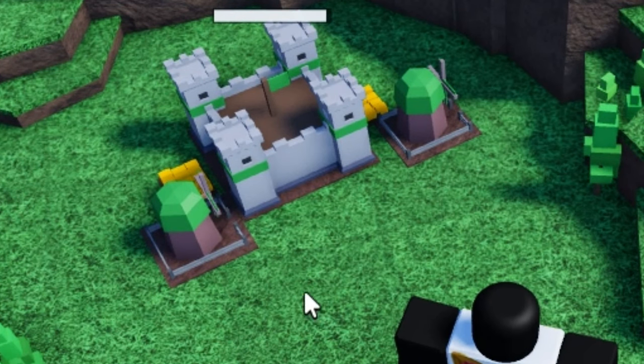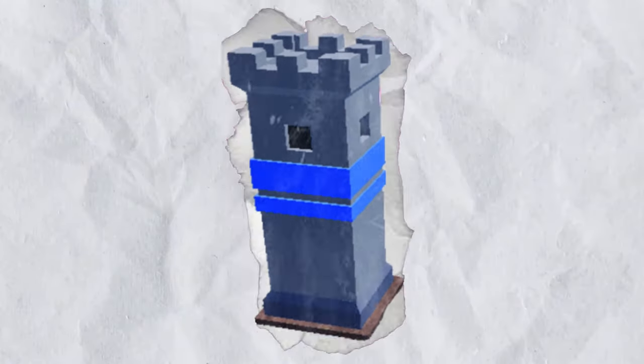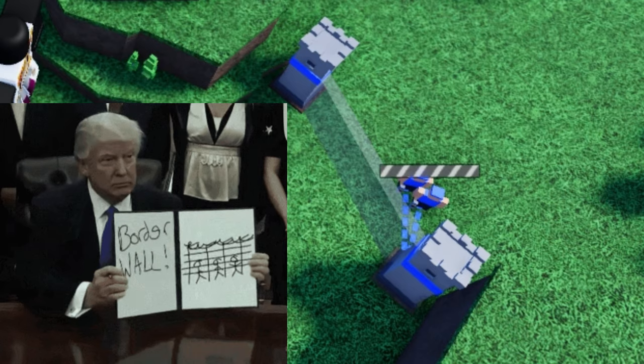You can also try recruiting an archer to guard. But what do you do if they constantly attack your windmills? Well, put that archer in a highly fortified area and you'd get an advantage. Towers can protect your windmills and are relatively cheap to make. You can use them as walls to establish your borders.